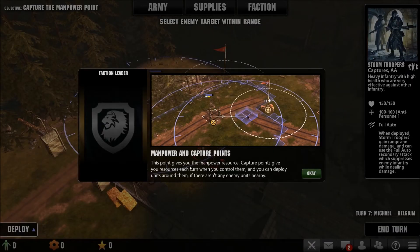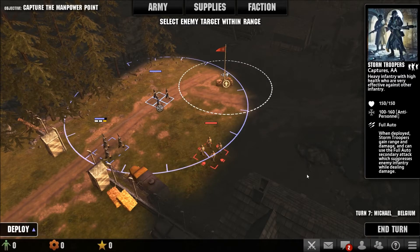Manpower and capture points - this point gives you the manpower resource. Capture points give you resources each turn when you control them, and you can deploy units around them if there aren't any enemy units nearby.